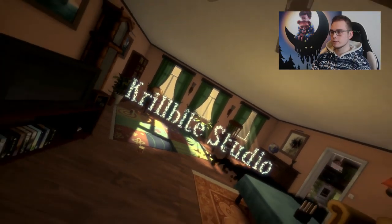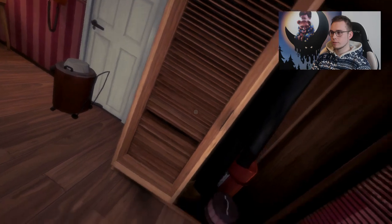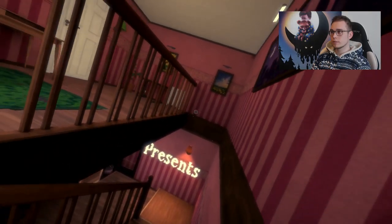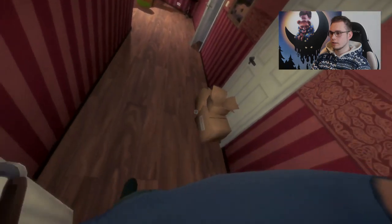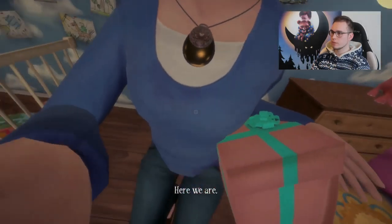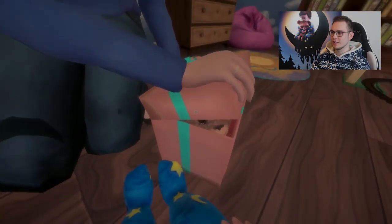Krillbite Studio. We get a title card. Then: 'Here we are. Well, let's see what's inside. Maybe it's a new toy. Oh, look at these PJs.' The mom says: 'Okay sweetie, be a dear and play for a bit. Mommy will be right back.'